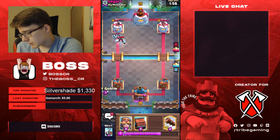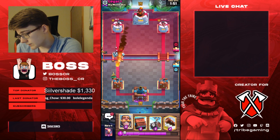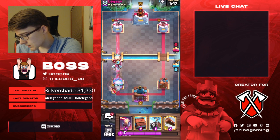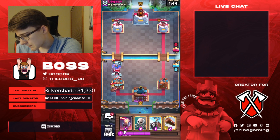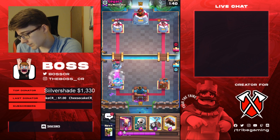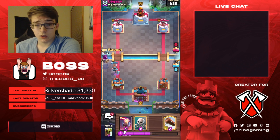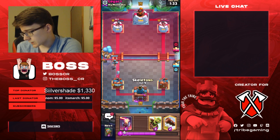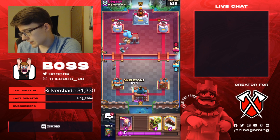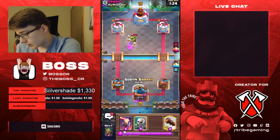He might be using the Pompeo deck because he has Ice Golem, Miner, and Mega Minions. The Pompeo deck basically has Lune Cycle and I believe he has the Inferno Dragon as well, unless it's a slightly different variant. We can go for Skeleton Barrel here. I wouldn't be surprised if he plays the Goblin Cage — yeah, it's a 4-for-3 trade, and hopefully the Skeletons can whittle down the Brawler quite a lot so we can maybe even ignore it.